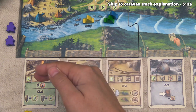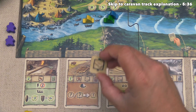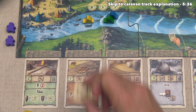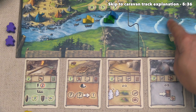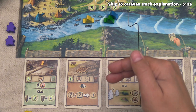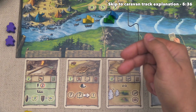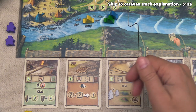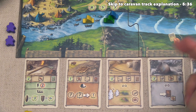We only have access to these two artifacts right now, and all of them require three refined resources. Currently we only have one refined resource, so we cannot craft any artifacts this turn. Once we get our canoe up to this spot, that will unlock the reserve ability — instead of crafting an artifact from the row, we can reserve one that is available to us and craft it in the future. You can only hold one at a time, cannot discard it, and will lose five points at the end of the game if you don't craft it.